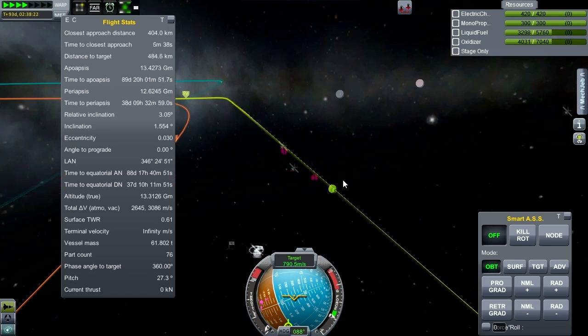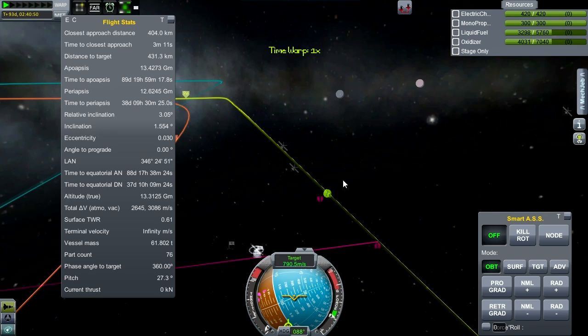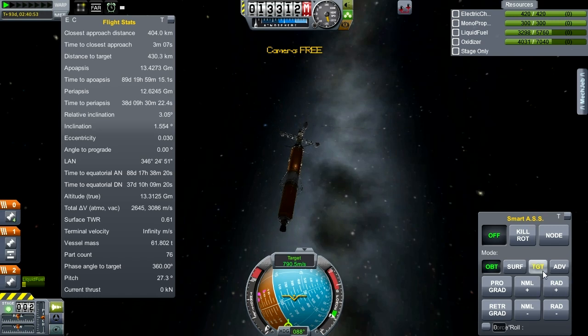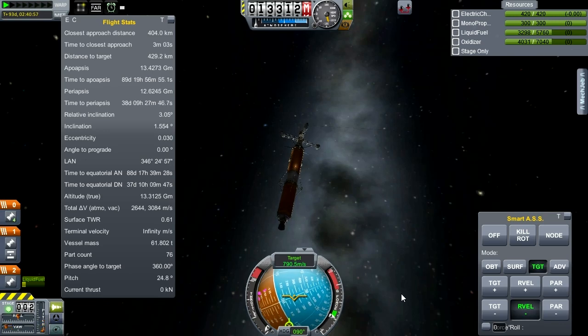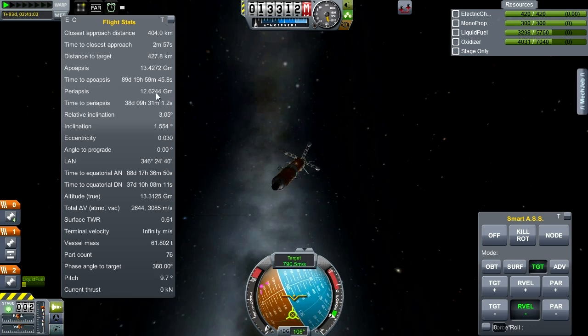Distance to target 500 — closing, closing. We're approaching our closest approach distance, so I'm going to cut to this view. Let's go target relative velocity negative. Give the ship time to get into position so that when we reach the 404 km closest approach we can start some braking so that we don't go flying past it. From here it ought to be just a basic docking maneuver.